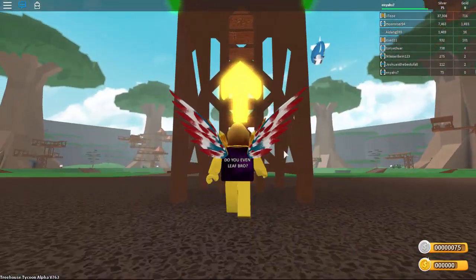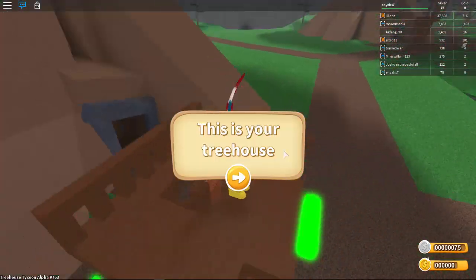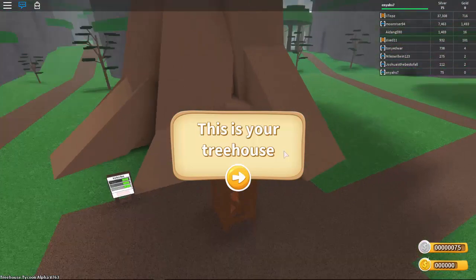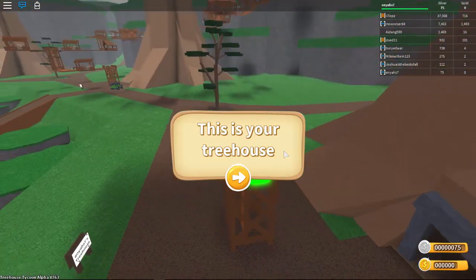There's an arrow. So this is our treehouse — I'm taking it. There's not really a tree though. Not really a tree. I mean, that's a tree, but this isn't really a treehouse.